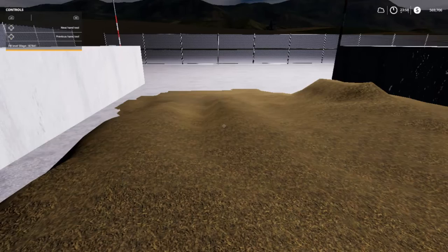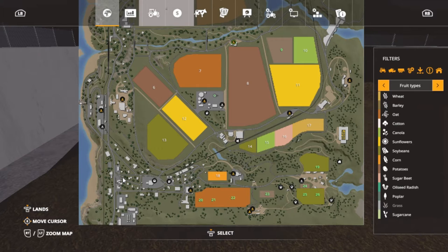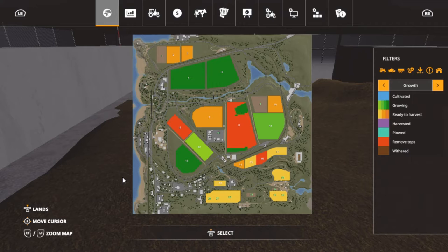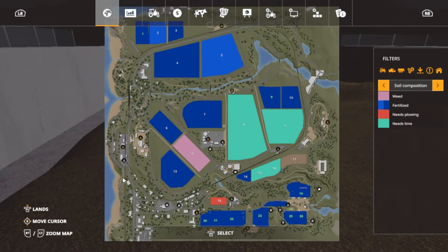Let me jump in here and show y'all a few things. As you can see, fields 20, 21, and 22 are oats, and 19, 25, and 26 are soybeans. Their growth is almost ready — not quite but almost. Field 10 as you can see is just about ready — it likes one more color before it's done. Field 10 is fertilized and ready, Field 14 is fertilized and ready, and Field 7 as well.